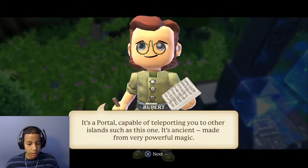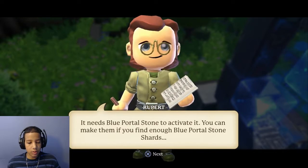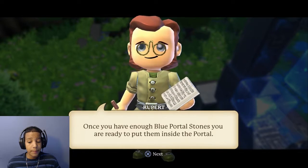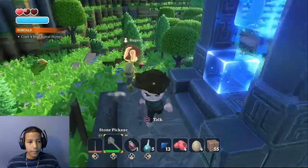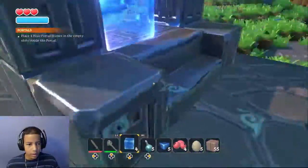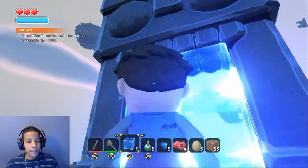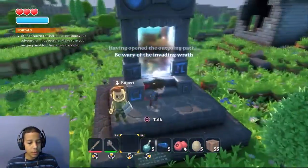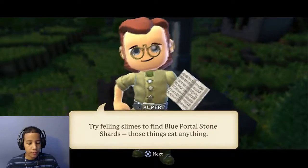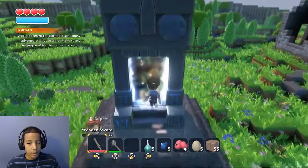'It's a portal capable of teleporting you to other islands, such as this one. It's ancient, made from very powerful magic. It needs blue portal stones to activate it.' I already have all of them. Oh crap, explosion — I don't want to be near that. Step through the portal to continue. Try felling slimes to find — oh yeah, I kind of noticed I can do that. Warping to some place. Oh, here we go.